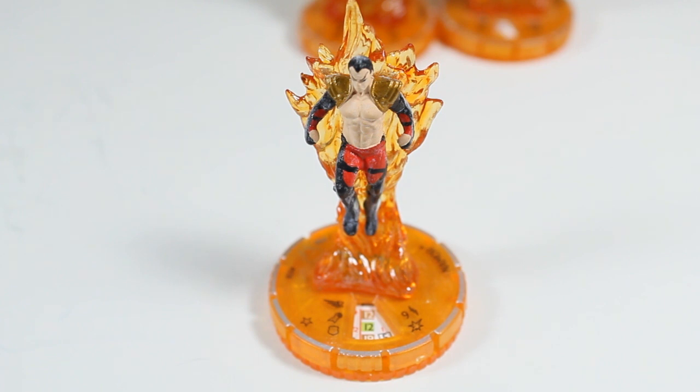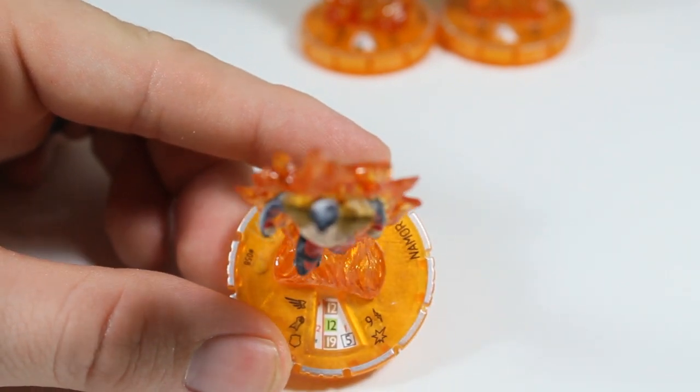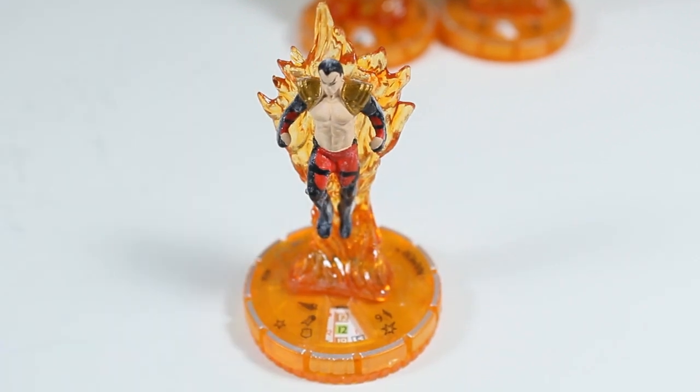And we have Namor — Atlantis, Cosmic, Phoenix Force, X-Men — 295 points or 150. Wild card, Power Cosmic as TA. Nine range, one target. He starts off with Hypersonic and Quake, 19 impervious and 5 damage special power. All squares at Namor's level of elevation or lower in rows from the edge of the map that your starting area is closest to, through the row Namor occupies, are water terrain in addition to other terrain. So basically he just floods the map wherever he goes. That's pretty gross.